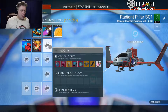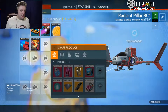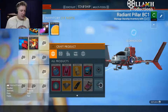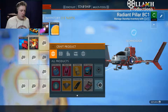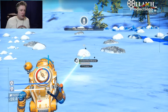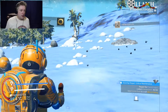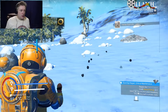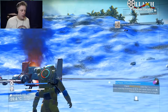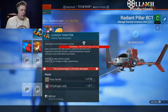For the pulse engine we need a hermetic seal and metal plating. We need 50 ferrite dust for that. I don't know how to make hermetic seals yet, but we should be able to make hull plating. We can come over here and do that.